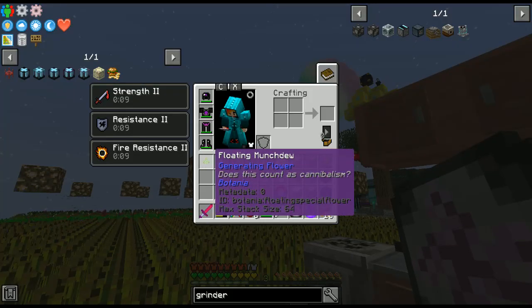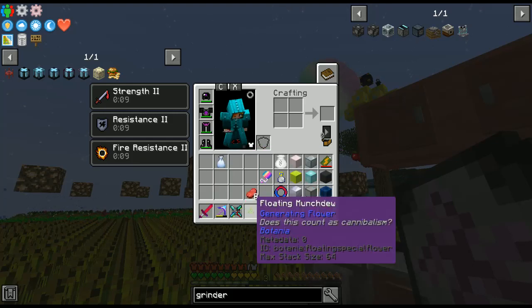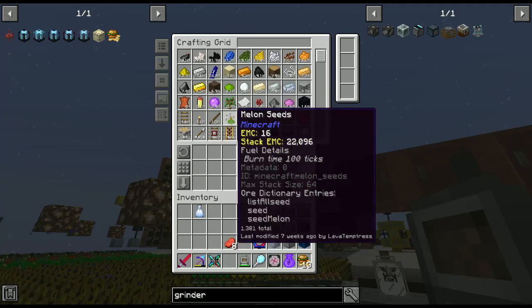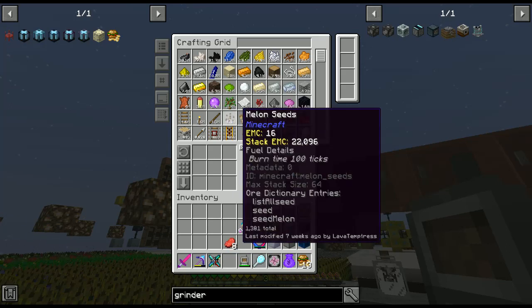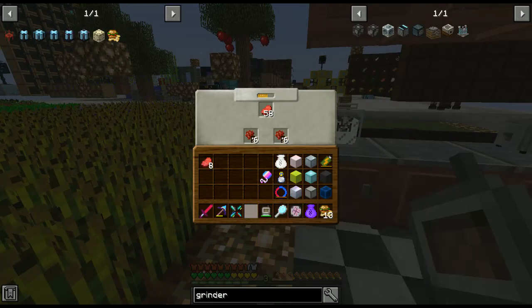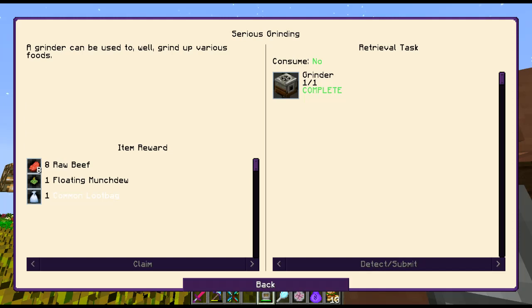Wait, what is that — a floating mundu? It's a patania flower! Does this count as catabolism? We're gonna use that later with patania, so that'll be cool. I don't even want that right now — just get it out of here. We'll put those away and continue.